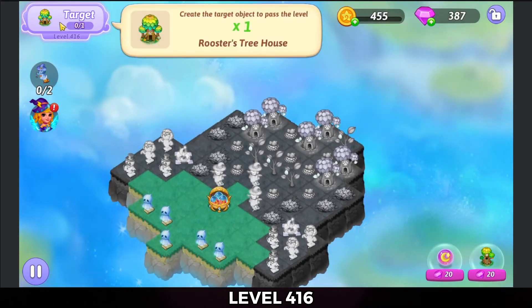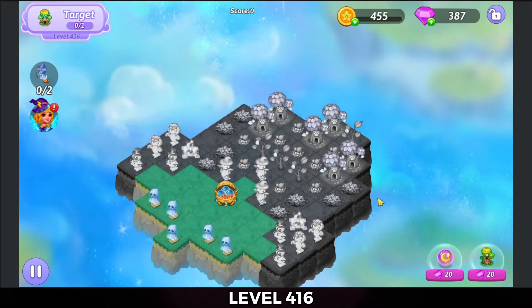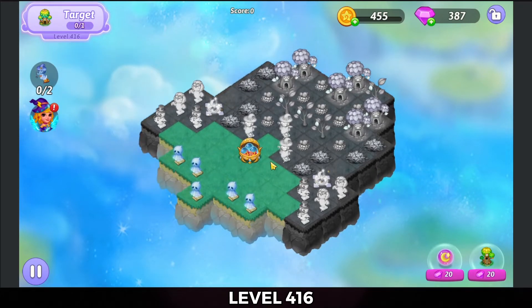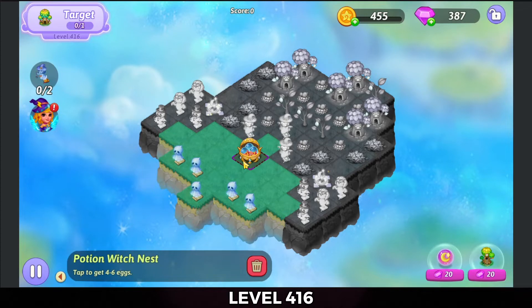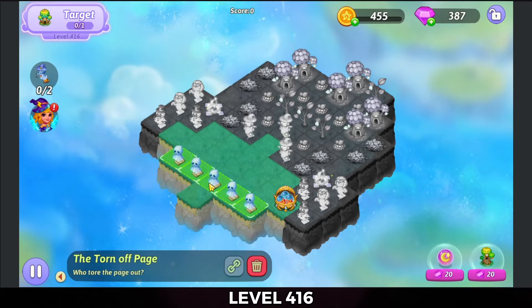Alright, so the target is a rooster treehouse. To get the trophy, I'll need to have two Mary's recipes. Okay, let's see what we can do here. Before we go open up that nest, let's get what merges we can done.